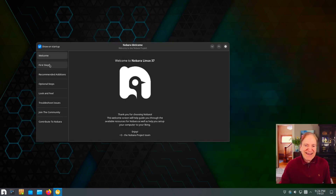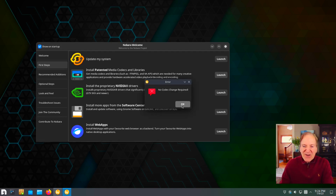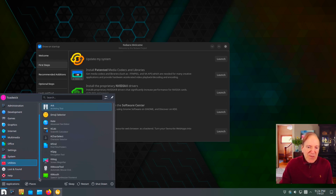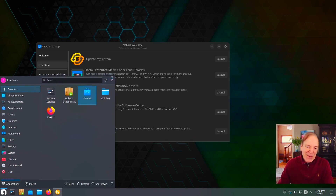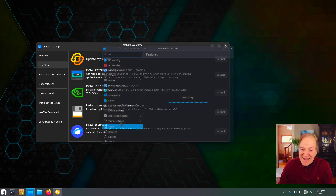Here in our First Steps we have Update — which I already did. Then Patent Codecs, which already came up. Here are your proprietary drivers for Nvidia if you're running Nvidia. Then we've got Install More Apps from the Software Center and Install Web Apps. I remember a folder for web apps being in here before — I really like the web apps thing, that is cool. Let's look at the Software Center.